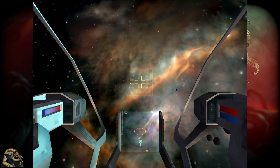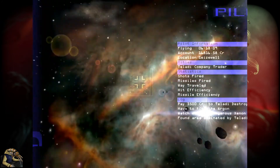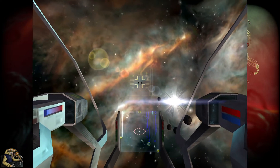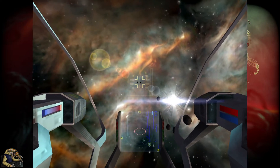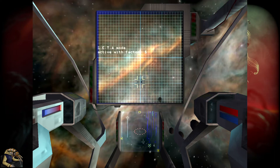Welcome back to X Beyond the Frontier. We have about 16k credits, plus energy cells in storage. We played for about three and a half hours in-game, though the first hour was just story stuff. We now have enough money to buy our first factory - our solar power plant. But we need to find a TL class freighter that can handle these big stations.